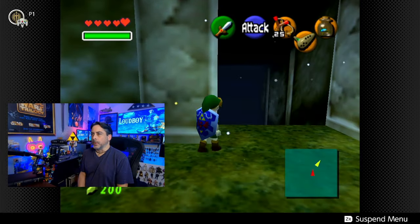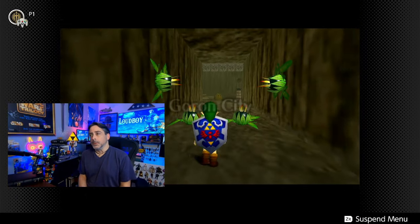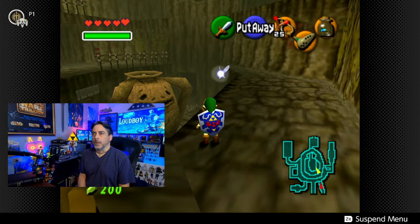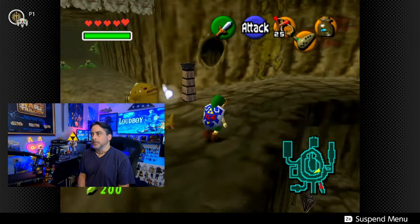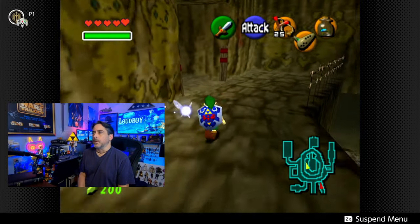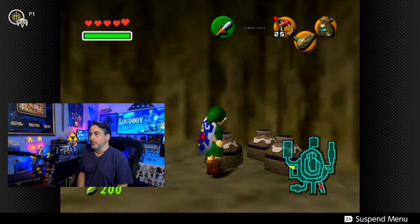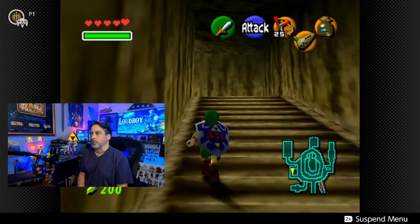Sometimes you can blow that rock and gain access to another hidden grotto. There's also something you do by lighting the torches on the bottom floor and throwing a bomb into that vase — I believe you get another heart container there. We're not going to do that at this time, but that is another thing you can do. It can be kind of tricky, and our wallet's full anyway.